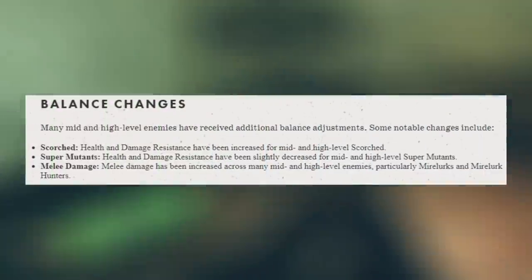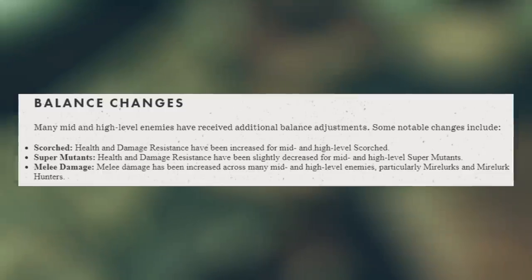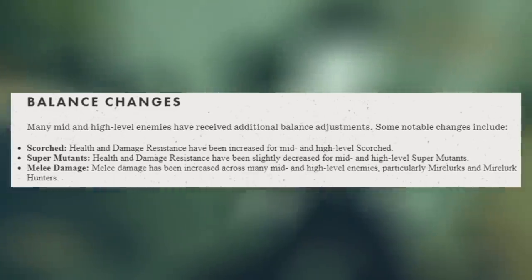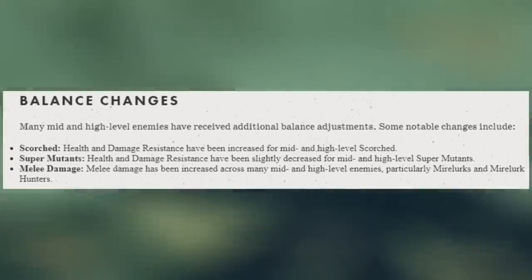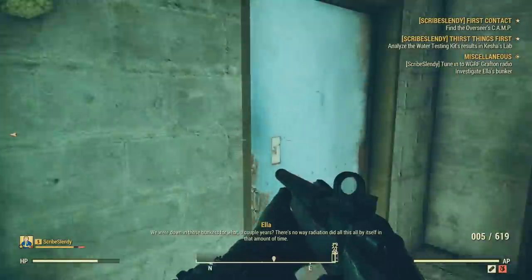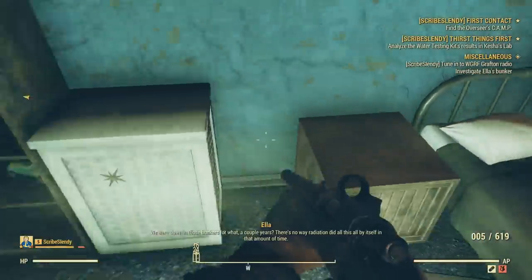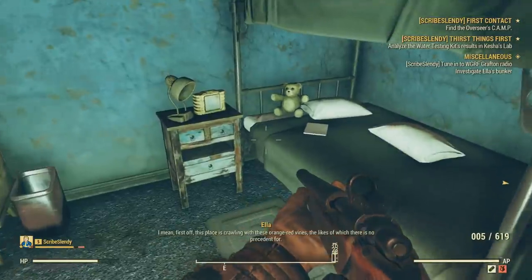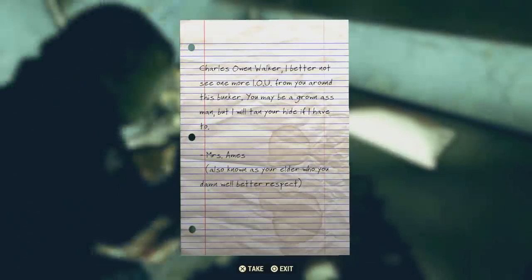Now there are some balance changes. Many mid and high level enemies have received additional balance adjustments. Notable changes include Scorched — health and damage resistance have been increased for mid and high level Scorched. Health and damage resistance has been slightly decreased for mid and high level Super Mutants, and melee damage overall has been increased across many mid and high level enemies, particularly Mirelurks and Mirelurk Hunters. As a strength build personally, I still think melee is incredibly powerful. I'm really happy they increased health and damage resistance for the Scorched, as they seemed like enemies you could just blow through. Making mid to high level Scorched a tougher challenge is good since they're the most common enemies in the game.